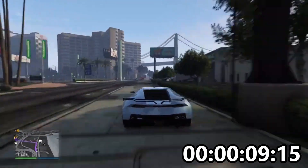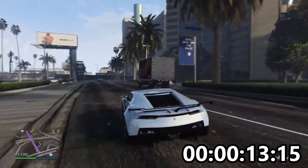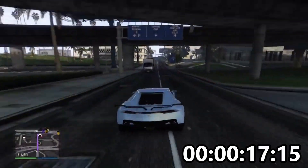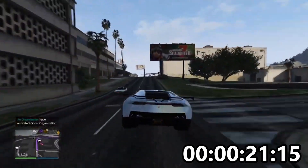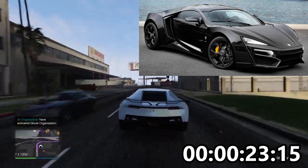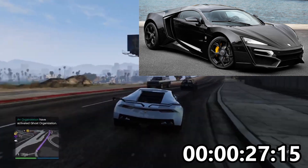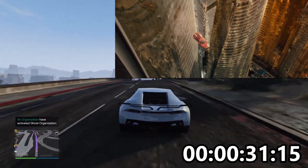This is my Pegassi Reaper that I bought ages ago and then never really used, because once I got it I kind of fell out of love with it. It's a fabulous looking car — it's based on the Lykan Hypersport, which is the car that did that stunt in Fast and Furious 7.